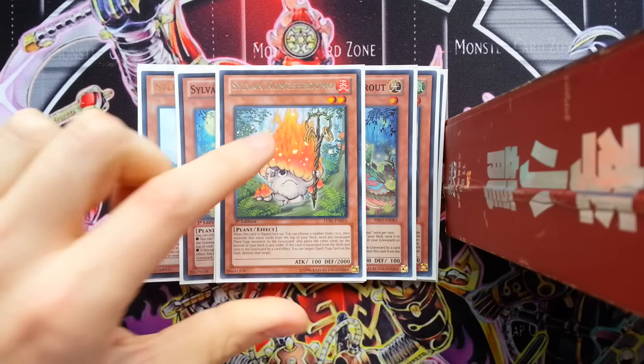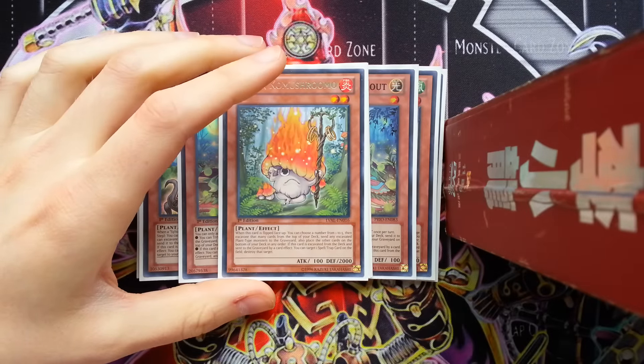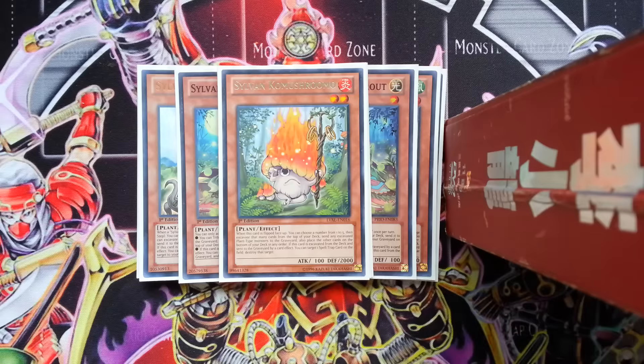And one Combo Shroomo. Setting this guy sucks, but from time to time that effect does come into relevance. The main reason I'm playing this guy is I don't have any back row hate in this deck - it's kind of just turbo. I want to make my opening fields as consistent as possible. You can play Twin Twister in here; I just don't have room so I decided to side deck it. You do need to play just one Combo Shroomo - two is overkill. If you just need it to pop a back row that's giving you a hard time, you just pitch with your Mount Sylvania, put it on the top of the deck, and then excavate.